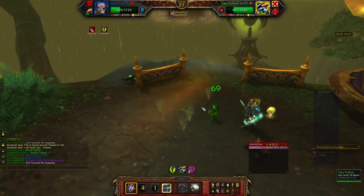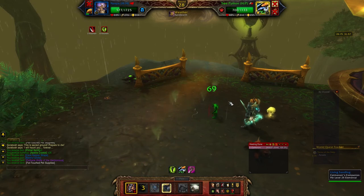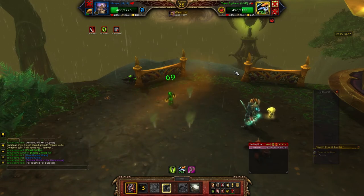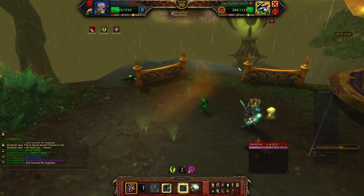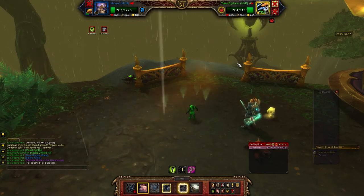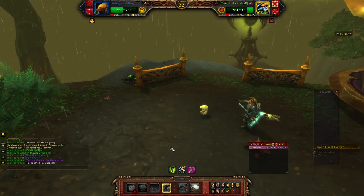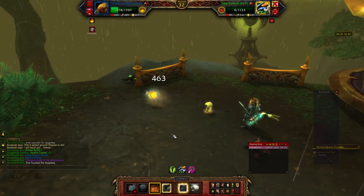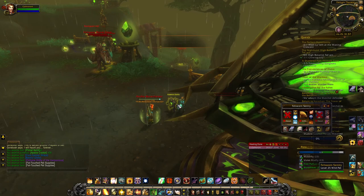I killed him twice with the Grumpling just to make sure I could do it every time. It takes a few turns, a little bit longer than normal — this fight's probably gonna end up taking maybe almost four minutes or something. But if you're struggling with him, I recommend running the Kunlai Runt. Most people have him, that's why I suggested it. Sandling, go in there and kick his butt — and that's how you beat the Fellsworn Sentry.